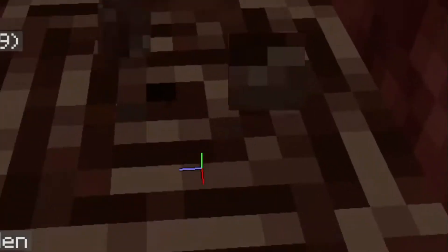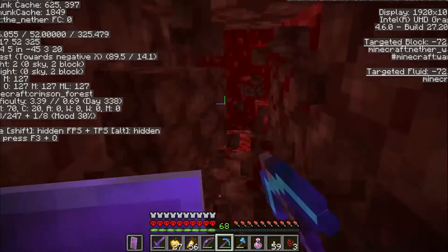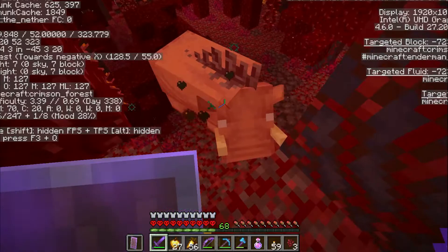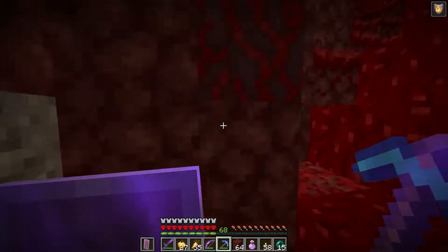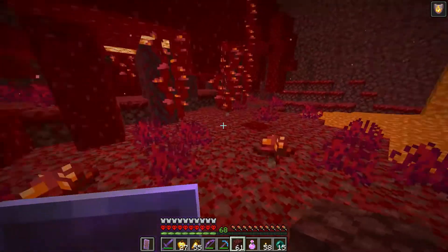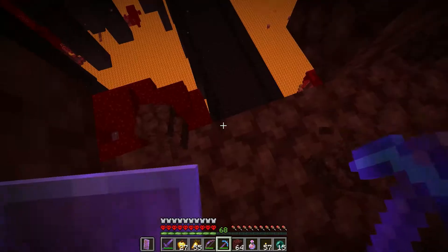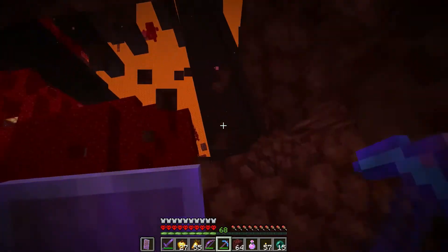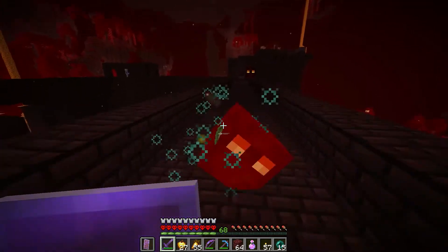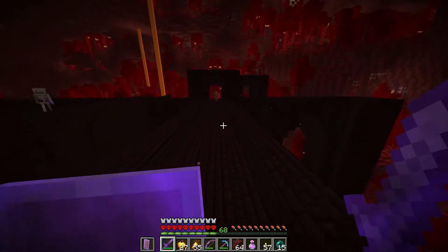At Y-52 we found some ancient debris, though it was only one piece and not enough for an ingot. Using the coordinates, we found the nether fortress. It was a red fortress, which is why it blended in, but we found an entrance and headed inside to hunt for wither skeletons.